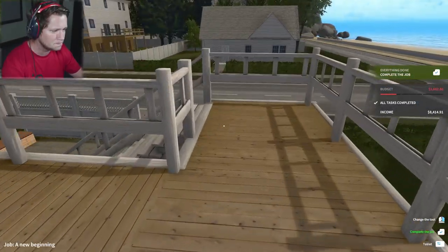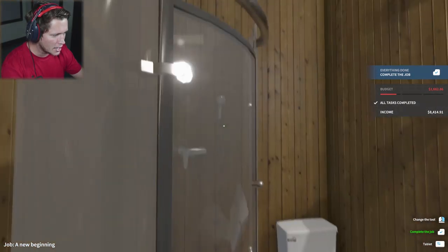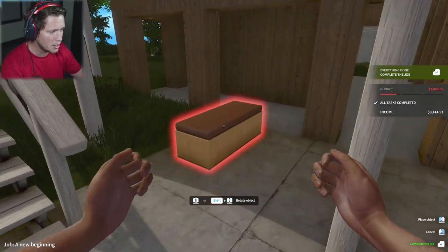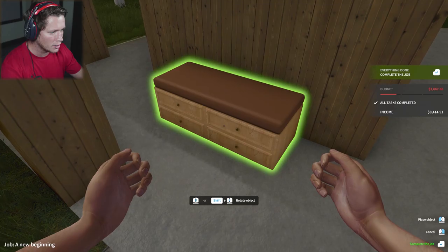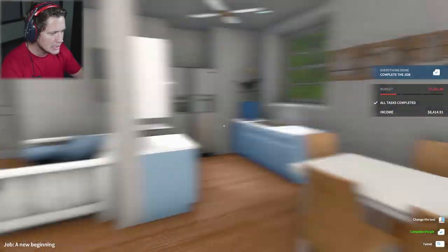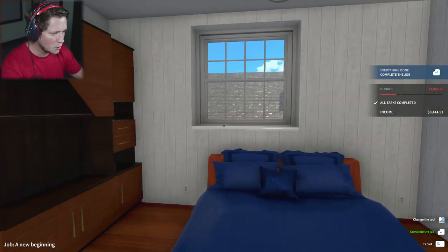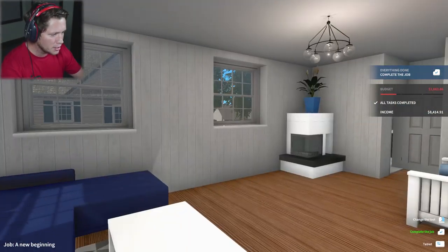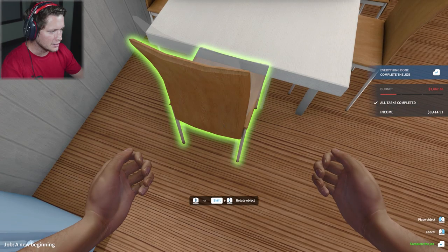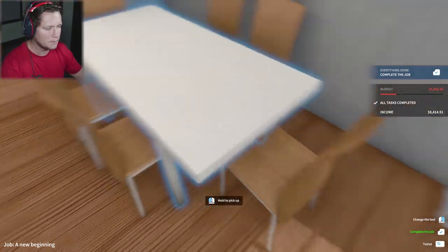We've got $1,600 left in the budget. There's a reason why they hired us — they trust our judgment. I'm trying to see what else we can add. Down here is kind of an ugly section, but we could probably move this chair down here and give you a little spot to hang out and dry off after your shower. I like that. We could potentially add a couple of paintings. Sometimes you don't want to overdo it — sometimes they're going to be happy if you stay under budget. I'm pretty happy with this overall, though this wall is still kind of barren. Let's tidy up these chairs — they're a bit out of place. You gotta clean up your dining space after eating.